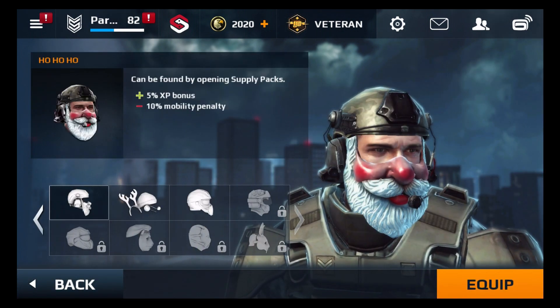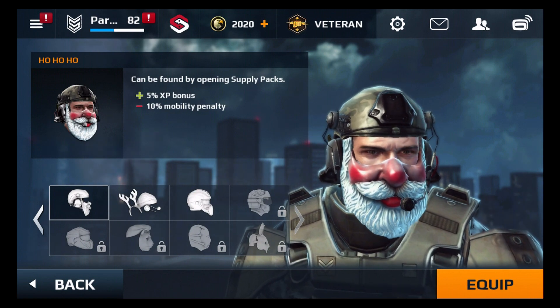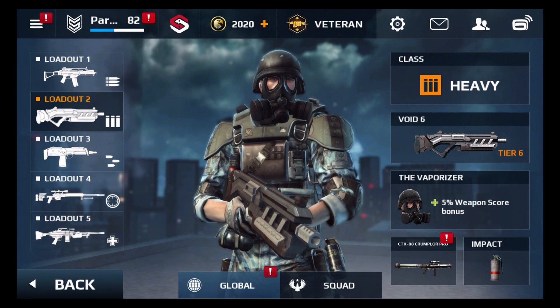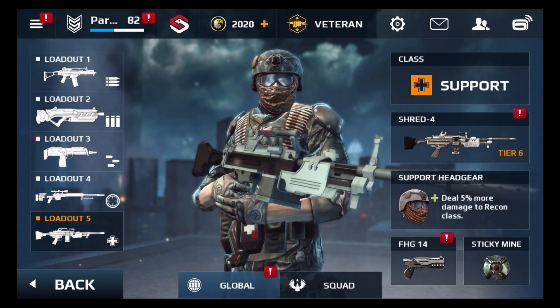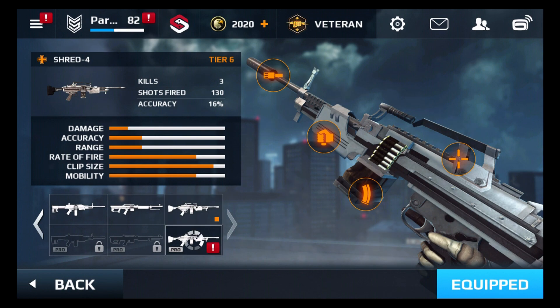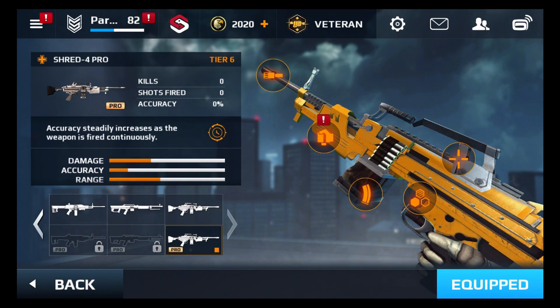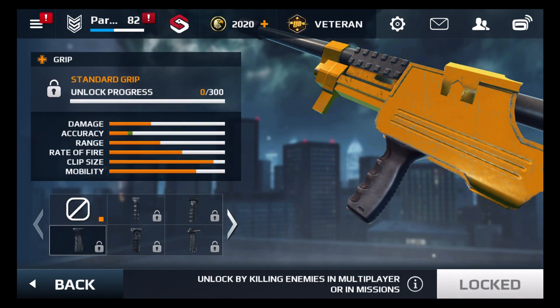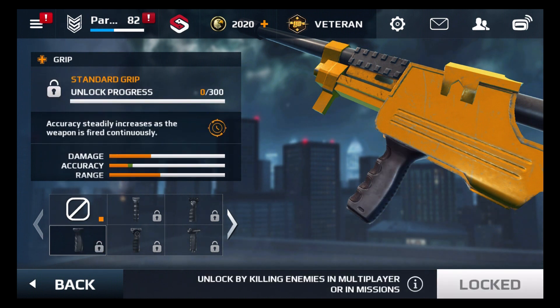Pulling the trigger immediately after a slug was fired forces the weapon to reload and shoot almost instantaneously — very cool. For the mask — I'm not going to equip anything, I'll redo my loadout after. And then we also picked up our Shred Pro — I will equip that, and we got the standard grip for it.